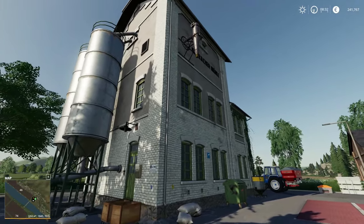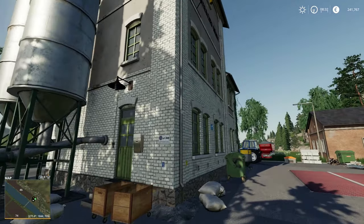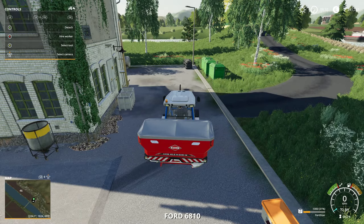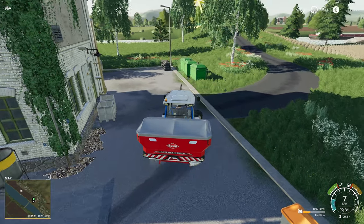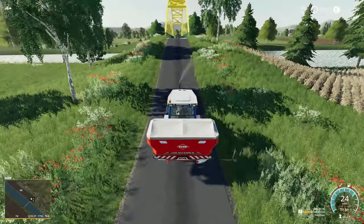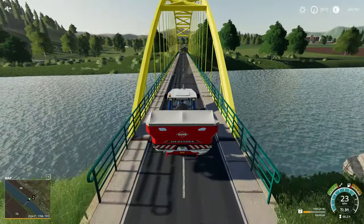I'm going to do this the rest of the way around the map. I don't want to attribute a placed Giants' asset to the map maker, but honestly, a lot of these things I'm seeing on this map I've never seen before. And because you're supposed to build your own stuff, I'm concluding that LS Mod Company built a lot of these assets themselves for this map. If so, they have really done fantastic work. Very much impressed.